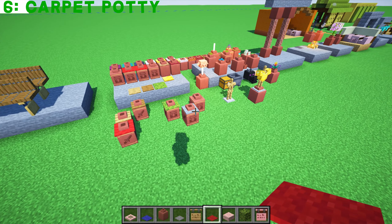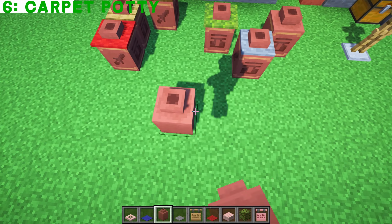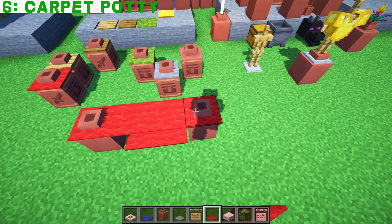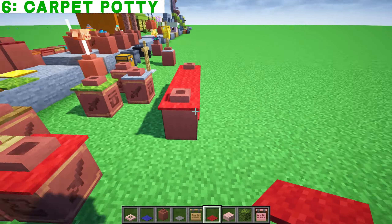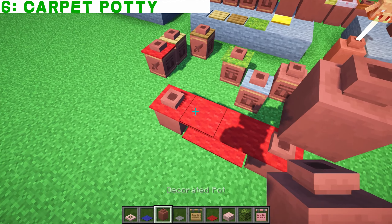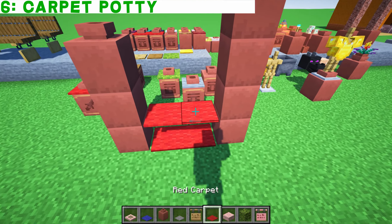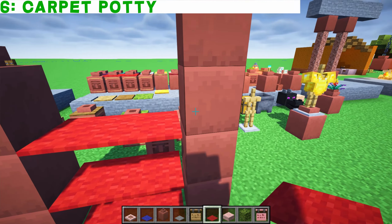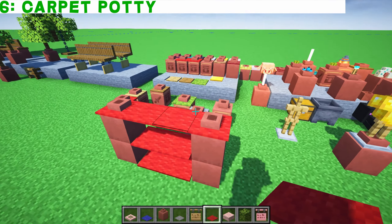I wonder if you could make another bench using carpet as well. Inventing on the fly — there you go, a little carpet bench. Or maybe this could be a shelf unit. This would actually turn out to be a pretty cool little shelving unit — not too bad, with the top one like that. Turns out pretty nicely.